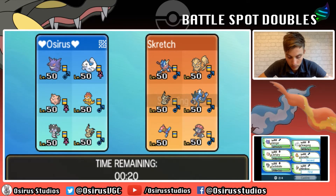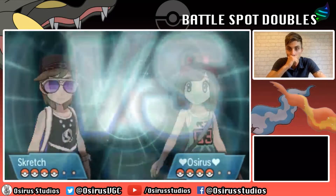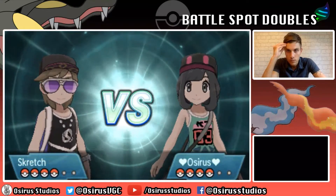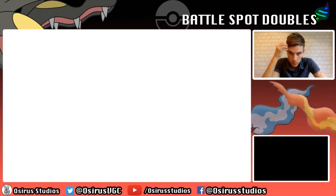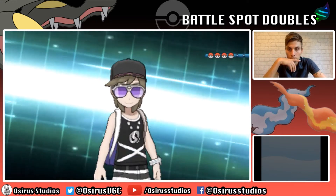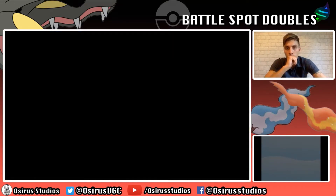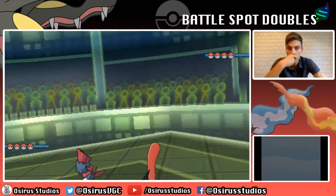I'm going to lead Mimikyu and Gengar - there's not really Earthquake on my opponent's team. I'll bring Scrafty and Clefairy. We've only got Gengar as a Perish Song user here, so we need to play it very carefully. The reason for not leading Scrafty is I can switch it in turn 1 to take an attack and get it back out with the Eject Button. If it stays in we've got Fake Out pressure next turn, and if not it's in the back to recycle the Intimidate.